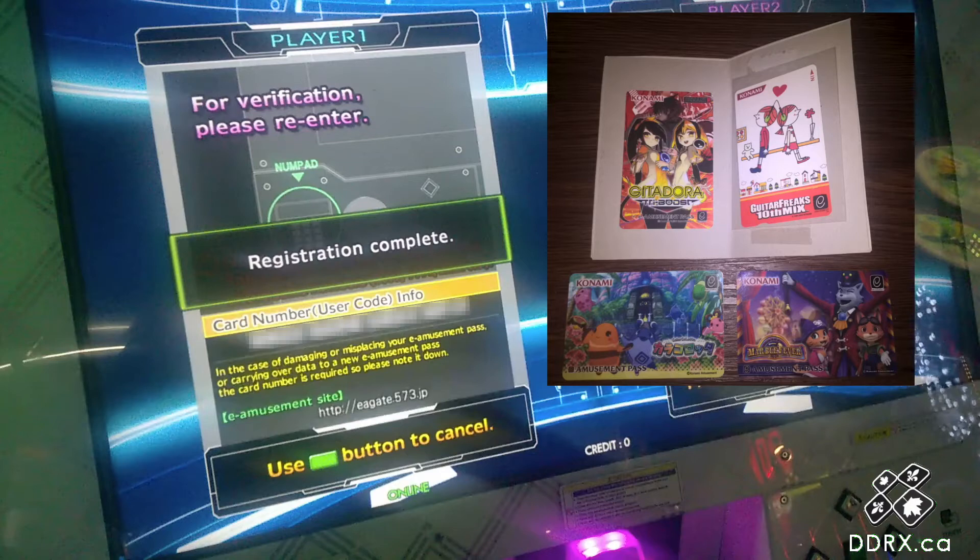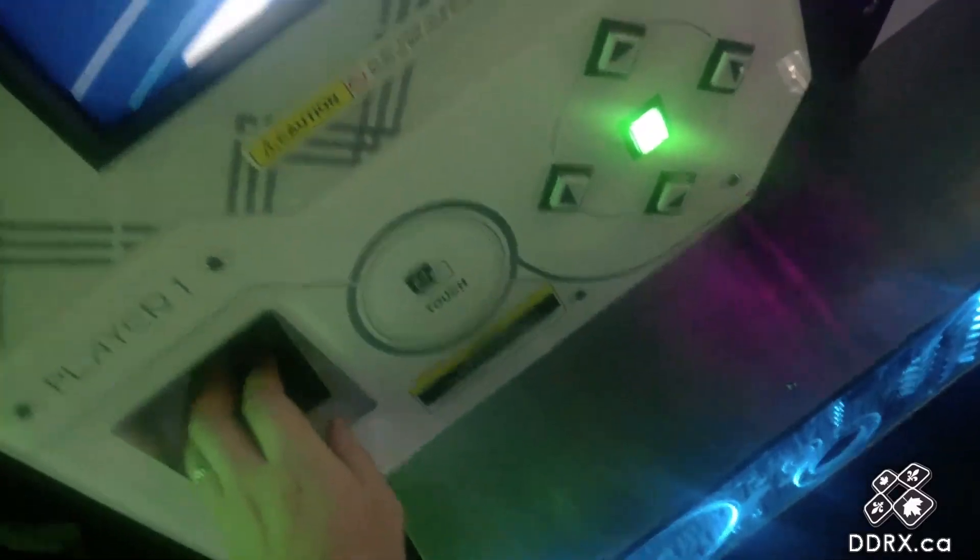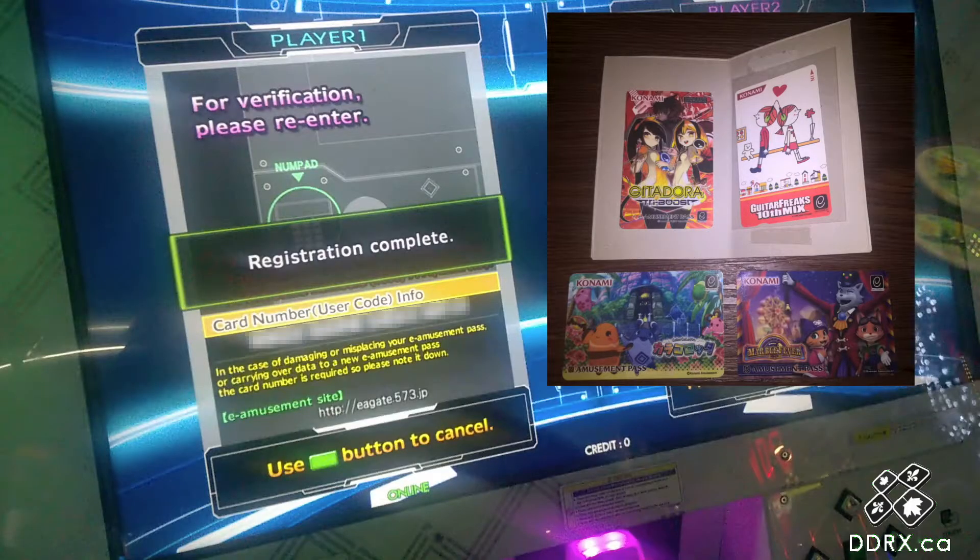It's going to show the card number, so I'll just blank that out. But now you would enter a PIN twice, just a code, so that it locks your card.